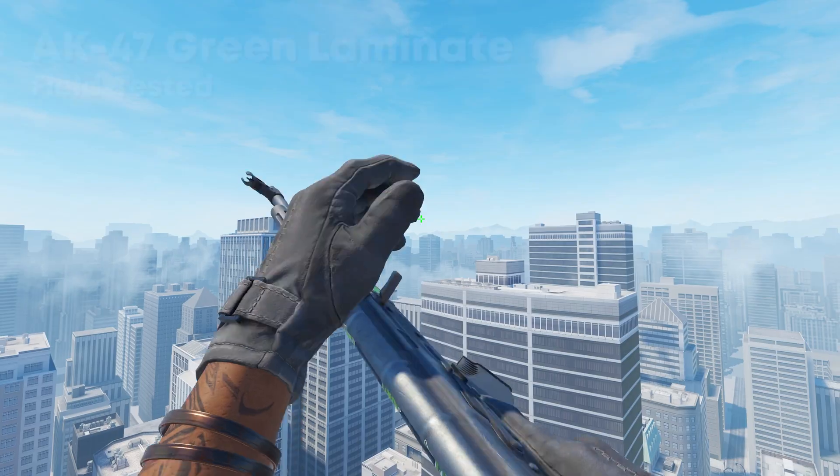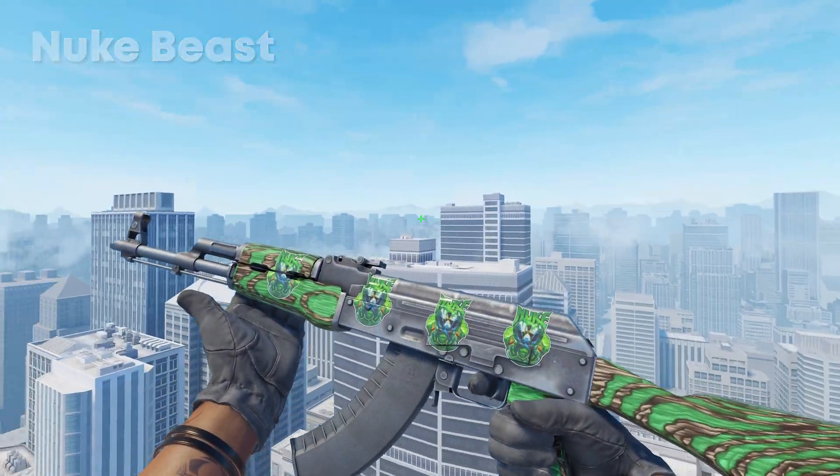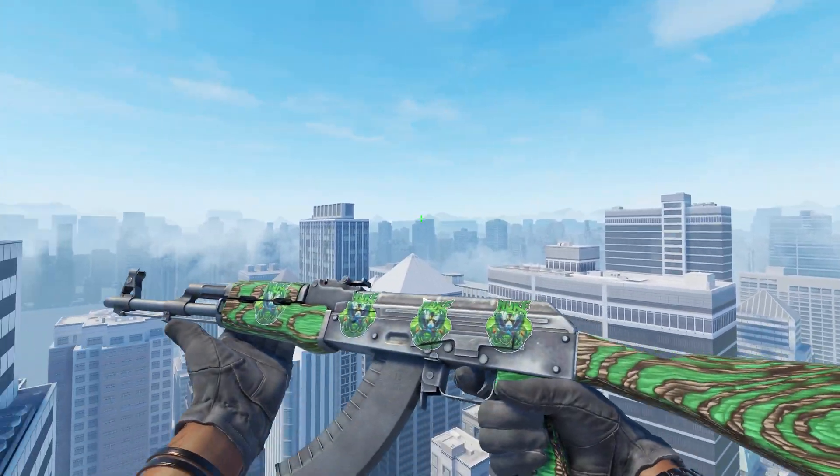Next in the number nine spot, I've gone with the AK-47 Green Laminate with four Nuke Beast Papers on. I've always really liked this craft — green skins on CS2 just look really nice. The Nuke Beast sticker you don't really see much in game, so it's a really underrated sticker and a really nice craft. In Field Tested, the Green Laminate goes for around $11, and these stickers are like $9 each, so in total you're looking at around $11.36 for the craft — pretty budget for a super nice green AK.